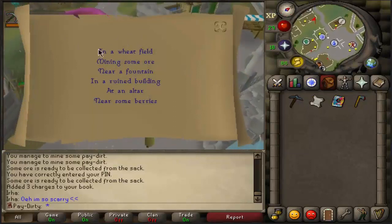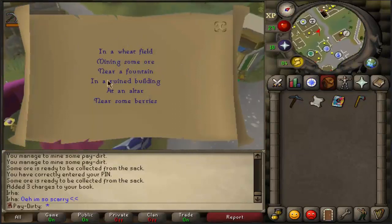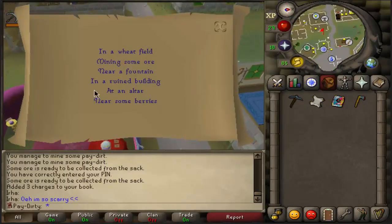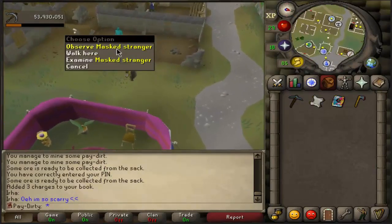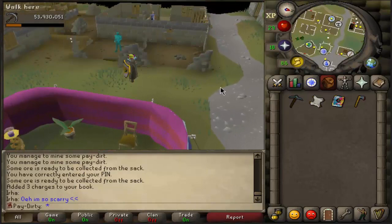If you open the scroll you see: in a wheat field, mining some ore, near a fountain, in a ruined building, at an altar, and near some berries. Basically these are all the locations, and at these locations you will find these masked strangers. I will put a picture of all the locations so you guys can see.